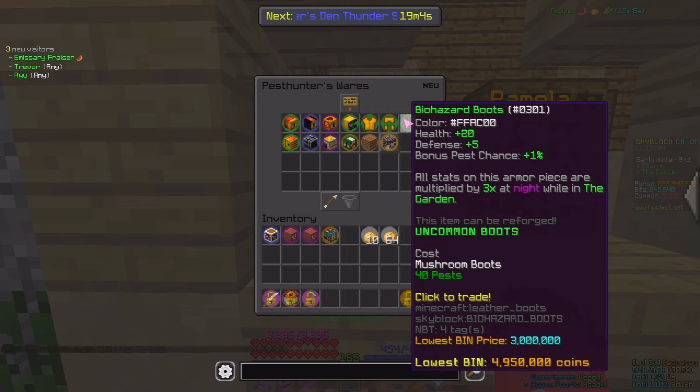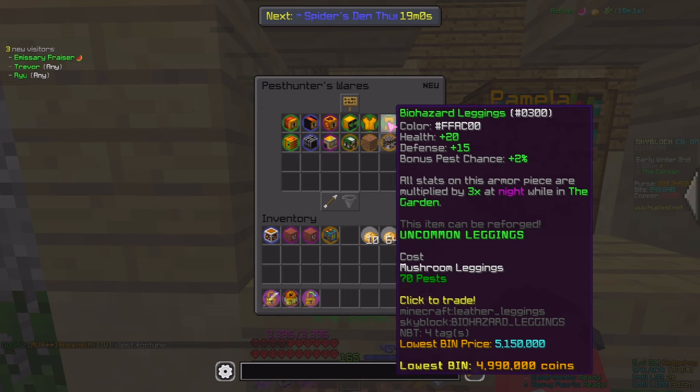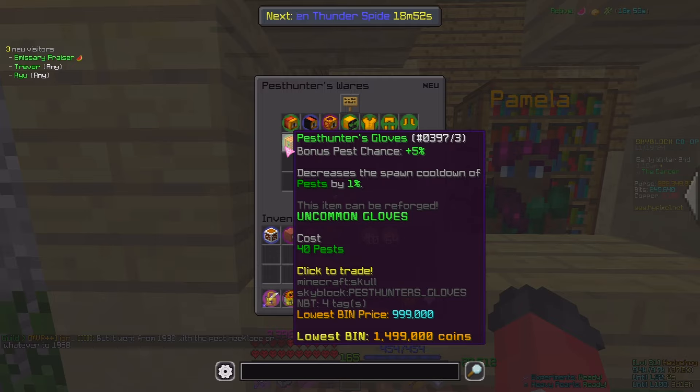This is quite a nice little bonus if you like Pest Farming. So you might as well go ahead and use this, put all of the enchants and stuff you can on it. We then have the Pest Hunters Gloves, which give you a bonus plus 5% Pest Chance and also decreases the spawn cooldown of Pest by 1%.